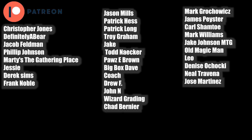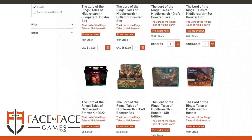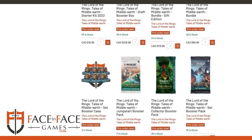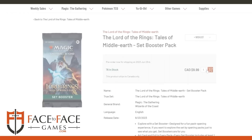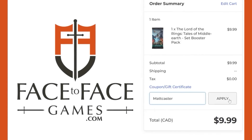That is it — hope you enjoyed this video. If you did, leave a like down below and let me know what your favorite pack we opened today was in the comment section. I'll see you in the next one. Use promo code MATTCASTER for 5% off your order at Face2Face Games, Canada's largest Magic the Gathering store. Qualified orders get free shipping Canada-wide if you use promo code MATTCASTER at checkout, whether you're buying singles or sealed product.